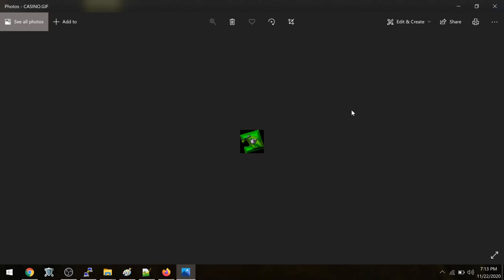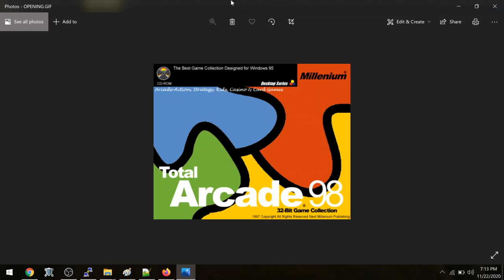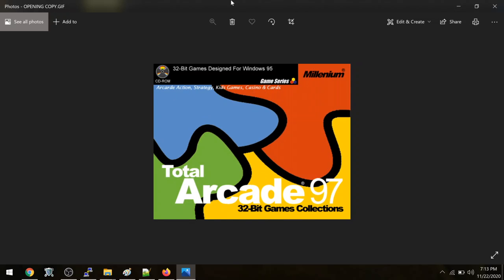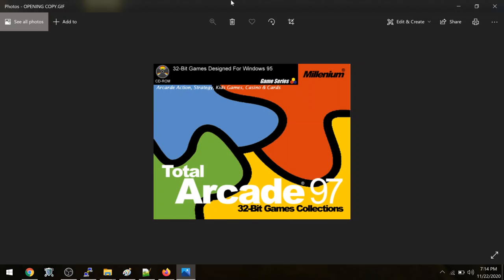Starting at the front here, we got the graphics for the menu itself. But this is never used in Total Arcade 97 — and I'll show you guys in a video I have coming up. This right here is what they ended up using. You can actually tell there's a spelling mistake — it says 'Arcade action.' It changes from that over to a stylized cursive style. The puzzles change, instead of 'games' it's just 'game collection,' and it goes to 'best game collection designed for Windows 95.' They definitely put down a reserve for Next Millennium Publishing in this next one here.